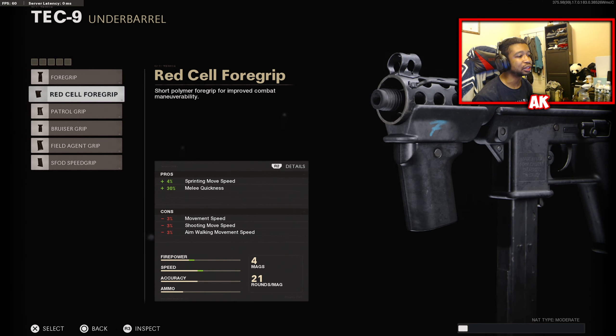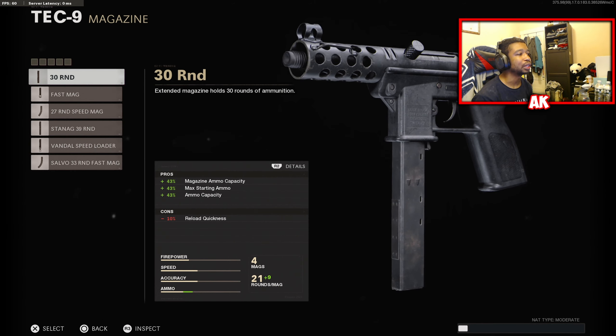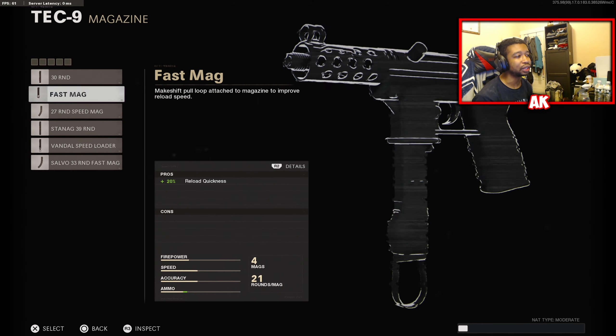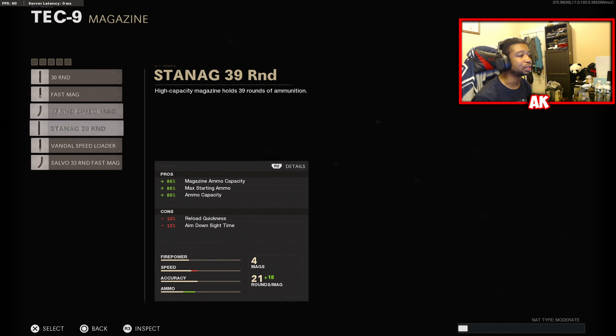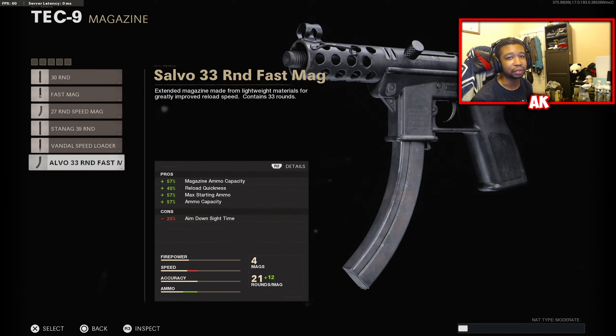Under barrel options include your Foregrip, Red Cell Foregrip, Patrol Grip, Bruiser Grip, Field Agent Grip, and SFLD Speed Grip. Magazines included are going to be the 30-round Fast Mag, 27-round Speed Mag, 39-round Verandos Speed Loader, and also 33-round Fast Mag.